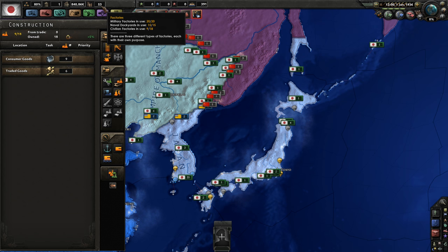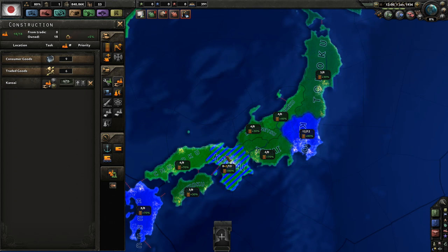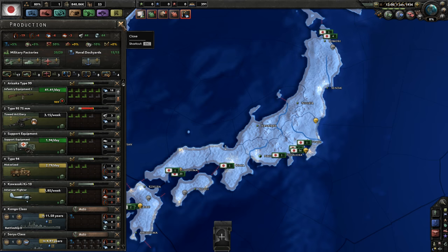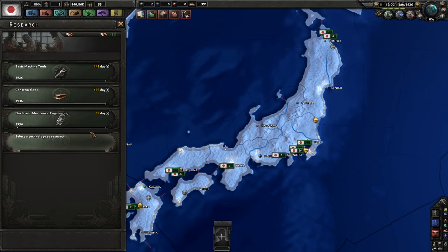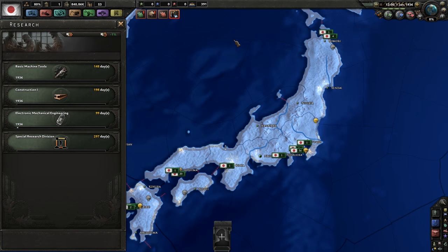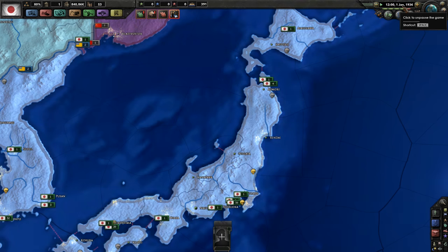Therefore we'll get some cabinet ministers trusted by the emperor, though I'm not sure exactly who the emperor trusts. Let's start with industrial efforts — since we only have 18 available civilian factories, we need to increase output by building more civilian factories in Japan. For research, it's industry, industry, industry. I'm also playing with the experimental research mod — the game didn't want to run without it, and I can really suggest it as it greatly improves the game experience.